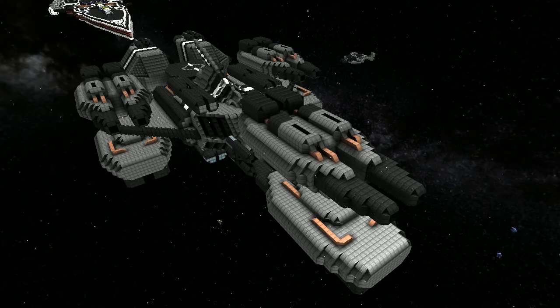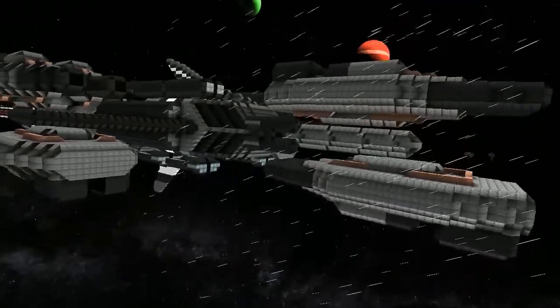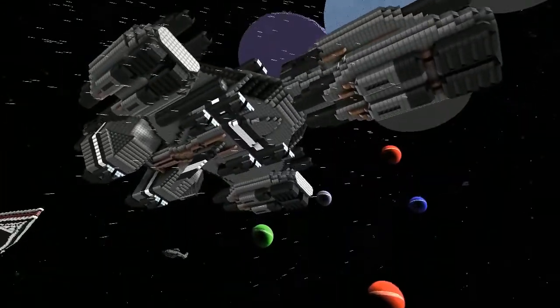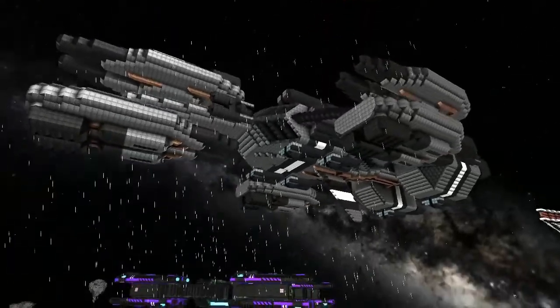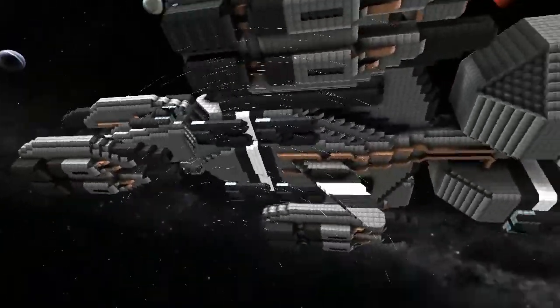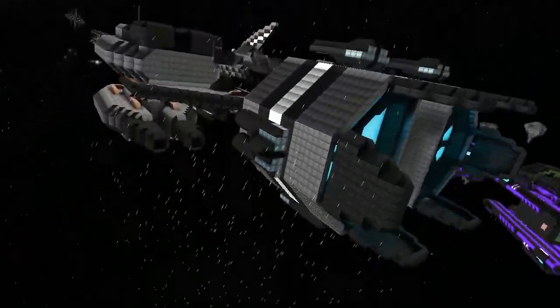Welcome back everybody. We're going to be looking at another ship in the lineup by Zero Sen. This one is called the Type 6 Typhoon 2 class missile frigate, or the flag frigate. I actually love the way this has been finished off — the detailing is epic. It looks like this has been put together by a proper 3D modeling company for a different game.